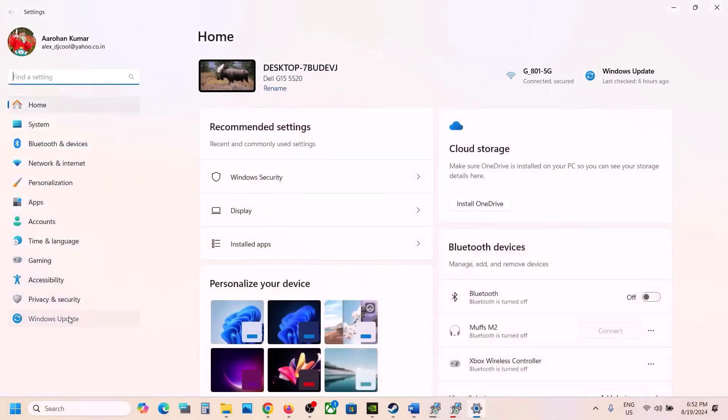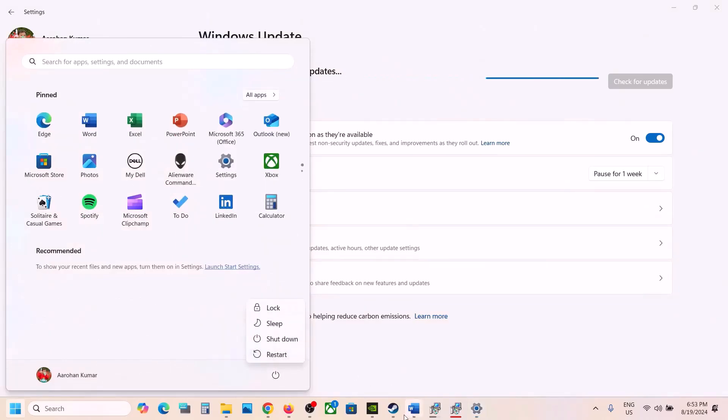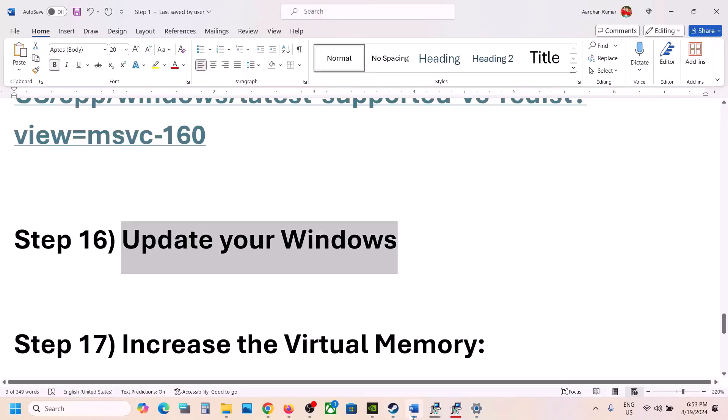The next step is to update your Windows to the latest version. Go to Windows Update (or Update and Security) and click Check for Updates. Install any available updates, and once the installation is complete, restart the computer and then launch the game.